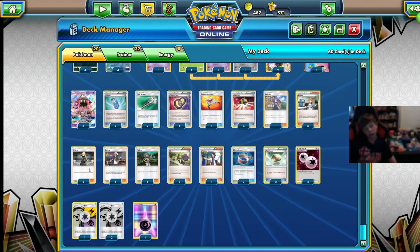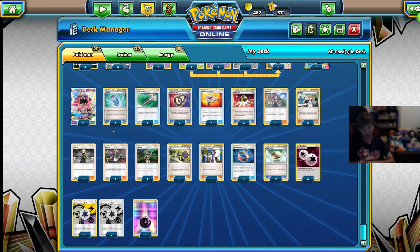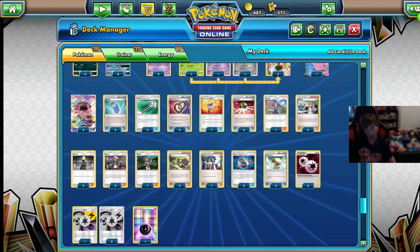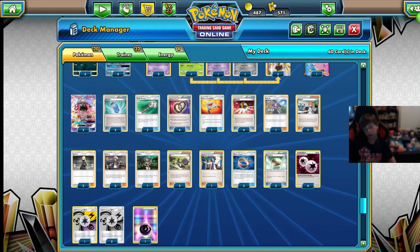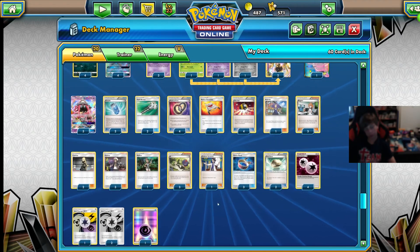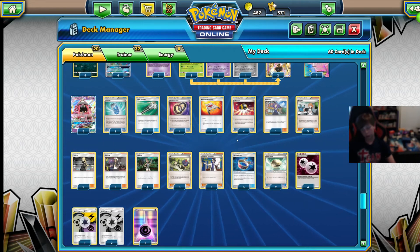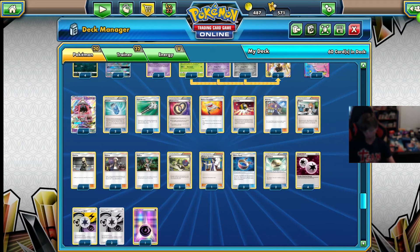Then 2 Cynthia, which is going to be used for your shuffle draw. 3 Guzma to help finish the game and end it, and if you get something stuck in the active like a Trevenant and you don't have all the energy on it, you can get it out. 1 Mallow, pretty common in a Zoroark deck, to help get your Puzzle of Time or anything that you need with a Trade. Then 3 N for more shuffle draw — Zoroark decks are commonly running 3 N, like the Zoroark Garb deck. And 1 Sycamore — if you tap a Lele and you have nothing in your hand, grab Sycamore for a fresh hand of 7.